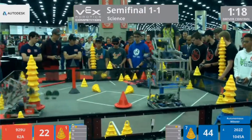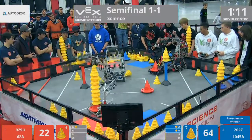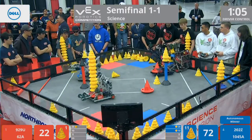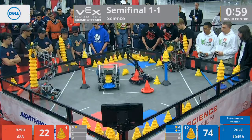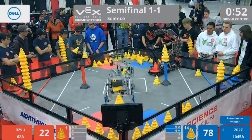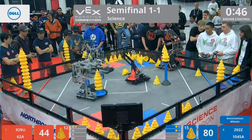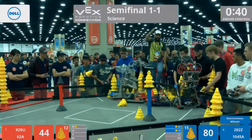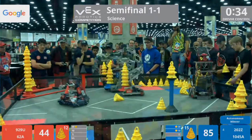1045A in the 10-point zone with five cones on a mobile goal. 62A playing heavy defense against 202. 62A taking advantage of the five seconds they are allowed to pin. 62A pushing 202Z out of the way. 929U stacking up way high. 202Z having issues even building their stack. 50 seconds — Red Alliance with the tower over in their corner. 62A might have broken 202Z. 62A showing what they are made of. Those boys in the San Fernando Valley have it locked.